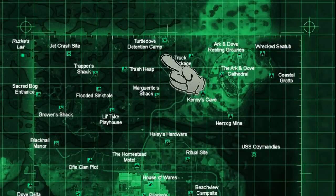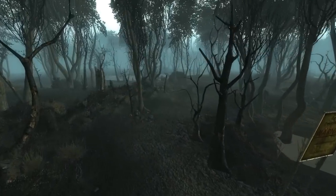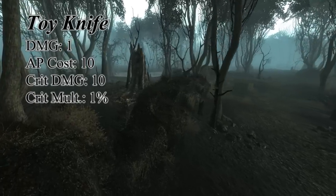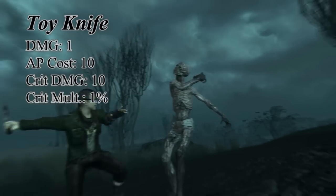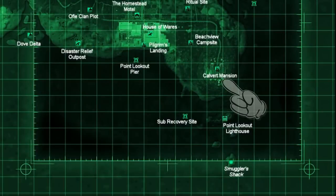Through your treacherous venture in the swamps of Point Lookout, one of the easy uniques to miss is the toy knife. If you head to the Turtle Dove Detention Camp and go south until you find the sign, kitty-cornered from that sign and behind some bushes is the toy knife. This weapon may strictly be for collectible purposes as it has the lowest damage in the game of 1, but also has the absolute lowest AP cost and a crit damage of 10.